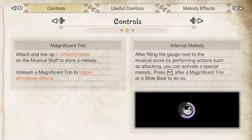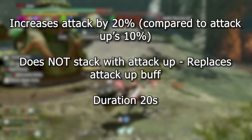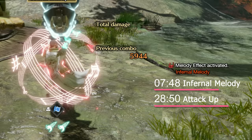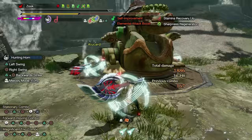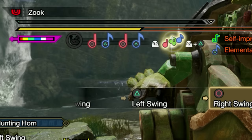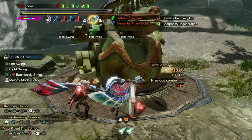To explain Infernal Melody: every hunting horn now has a gauge that we can fill by attacking the monster, and when it is full, we can activate Infernal Melody by pressing ZR after our Magnificent Trio, Slide Beat, or new Silkbind Shockwave attacks. It increases our attack by 20%, but does not stack with Attack Up. Instead, it overrides any current attack buffs for its 20-second duration. After the 20 seconds, if our attack melody is still active, we will drop back down to that 10% buff. Note that the attack melody timer still drains during Infernal Melody, so if the 60 seconds run out during the 20-second Infernal Melody buff, we will lose all attack buffs. Also, once Infernal Melody is activated, no other hunting horn user in the hunt can activate their own until the active one runs out, and hunters cannot fill the gauge while an Infernal Melody buff is active.